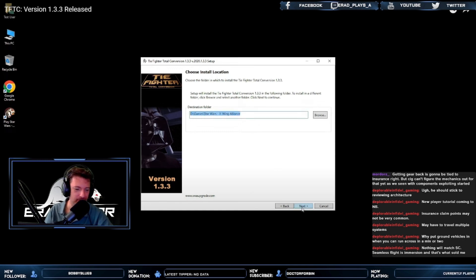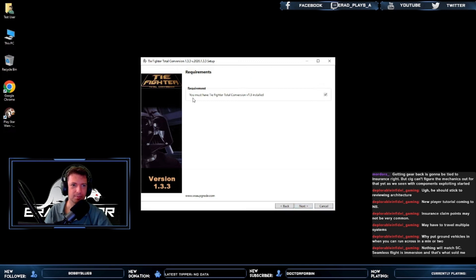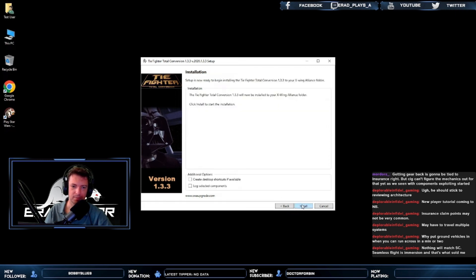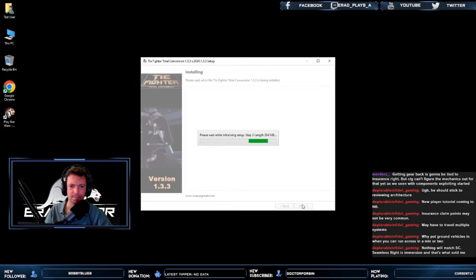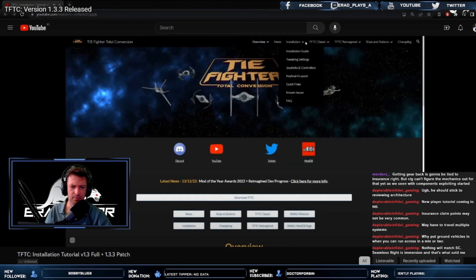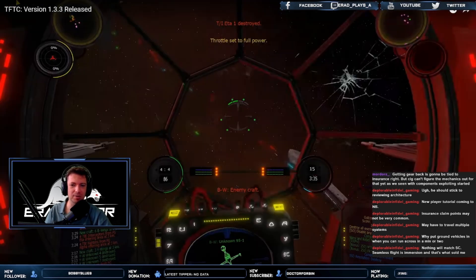To install the patch, make sure you restore your current version of TFTC back to XWA by using the Palpatine Total Converter to restore the light side, then run the installer and follow its instructions. If you are new to the mod and installing from a fresh copy, make sure you first install version 1.3 — you don't need to install any older TFTC patches first, as 1.3.3 contains all updates since the initial release of 1.3. If in doubt, check the new tutorial video posted to the channel.